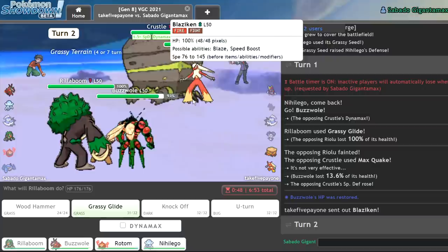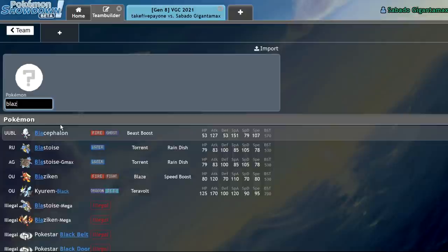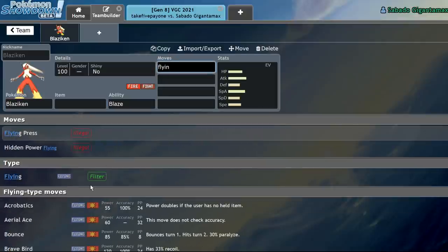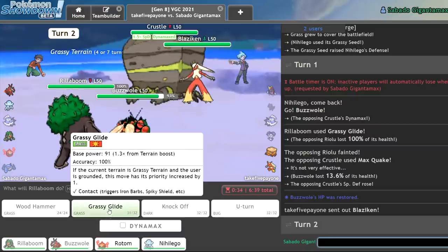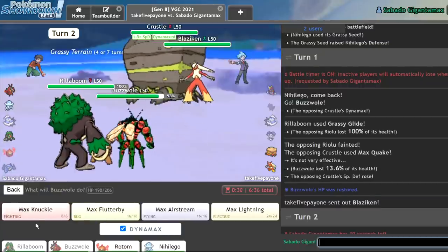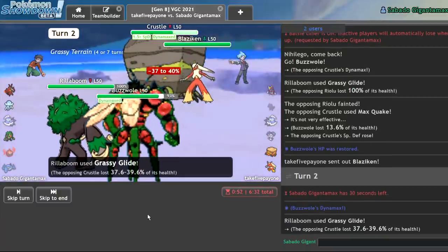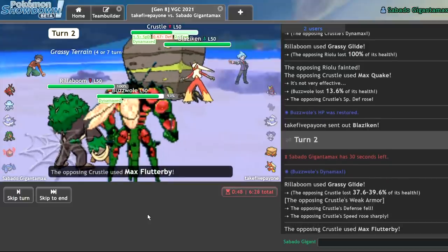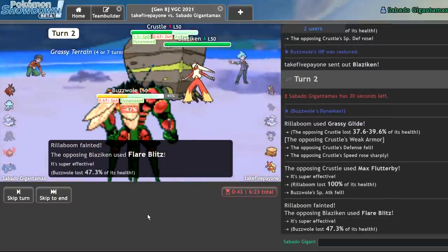I think I can take a move from Blaziken. Does Blaziken get Flying moves now? I feel like it definitely has a Flying move. Could you run it on a set if you're running Protect? I mean, he gets Brave Bird — that's actually really scary. Is he running Brave Bird though? Rotom-Heat's probably the better play, but let's try it. If I can eat a hit, I probably win. There's the Weak Armor — he's going to get twice as fast. Max Flutterby. Lose my Rillaboom. He's running Flare Blitz, so I actually eat that up.